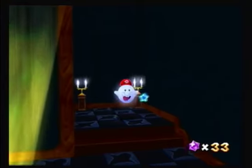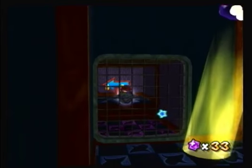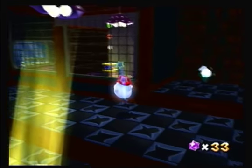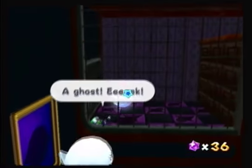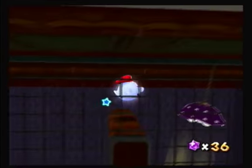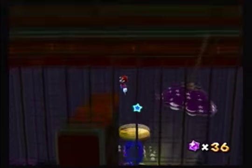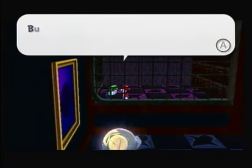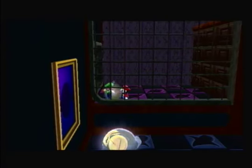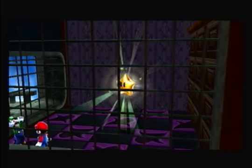Add our second power-up - boo muster. Shake your Wii remote to go through barriers like that. Some of you might just wonder why can't they go over here and just talk to Luigi? Because Luigi, remember, is a scaredy-cat and he doesn't like us. And let's grab this star before the boo eats us.